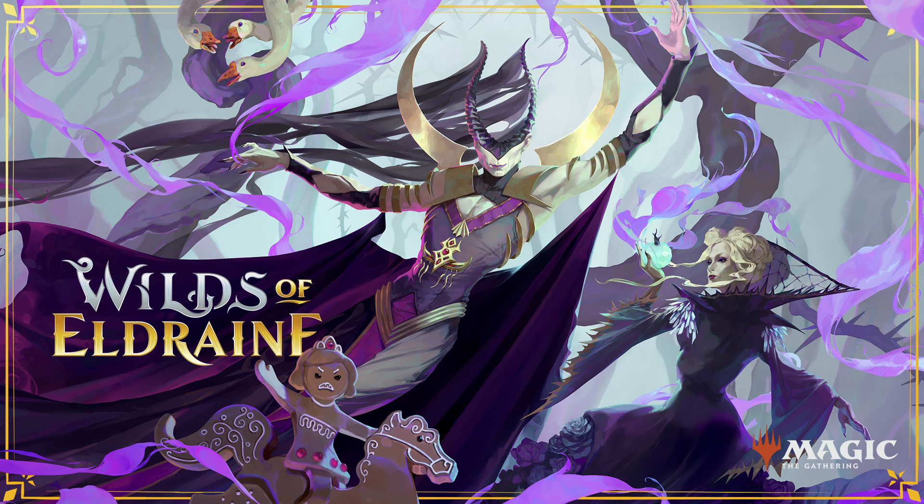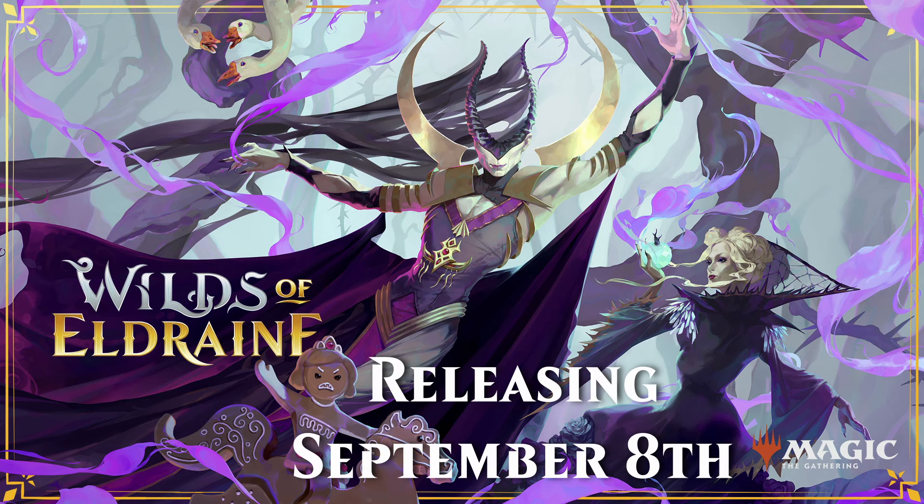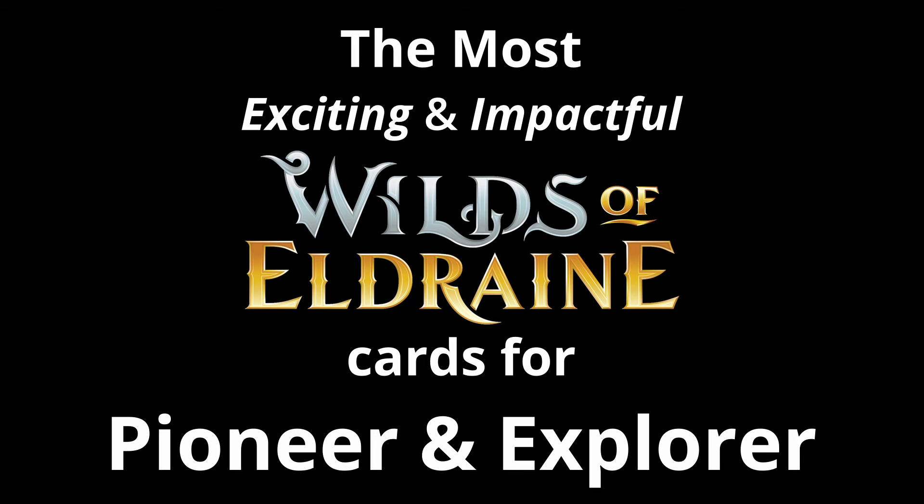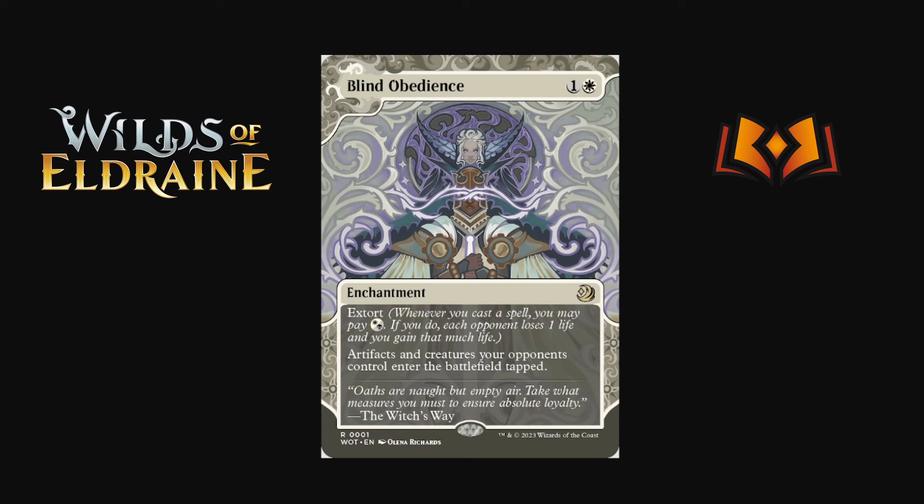Wilds of Eldraine is almost here — we've got the full set now including the extra card list being added, which does bring a couple of cards across into Explorer that are in Pioneer. They're just being put onto Arena as part of the set. We're going to go through the cards I'm most excited for and talk about things that can make an impact on the format. Kicking things off in white with Blind Obedience.